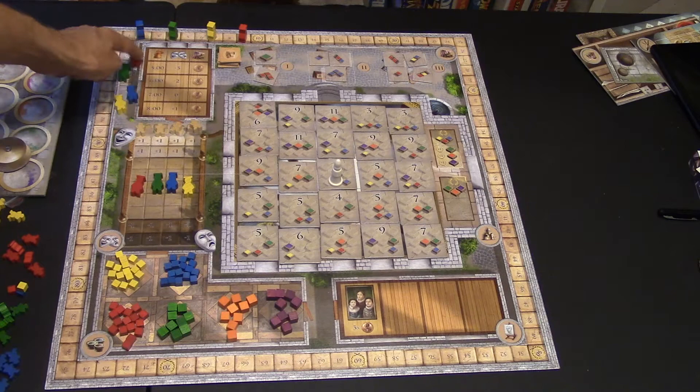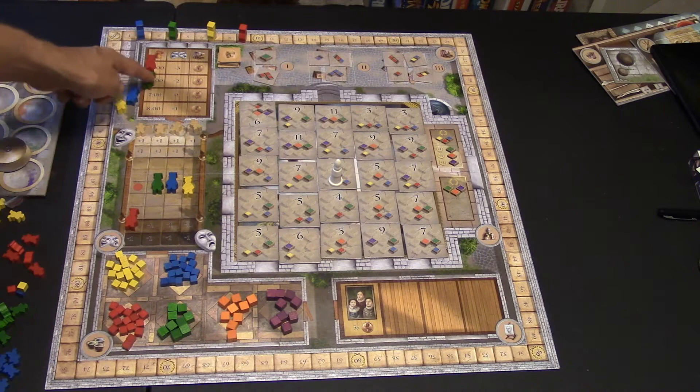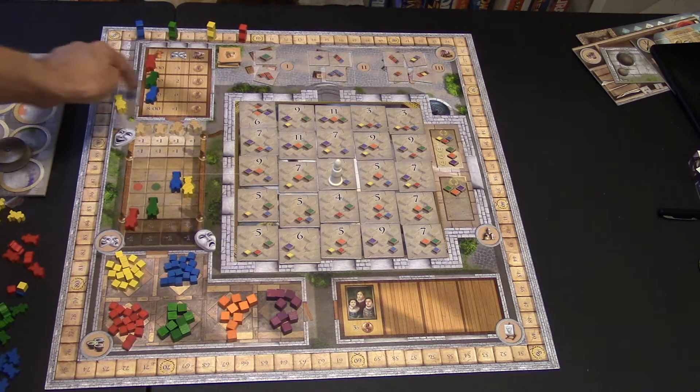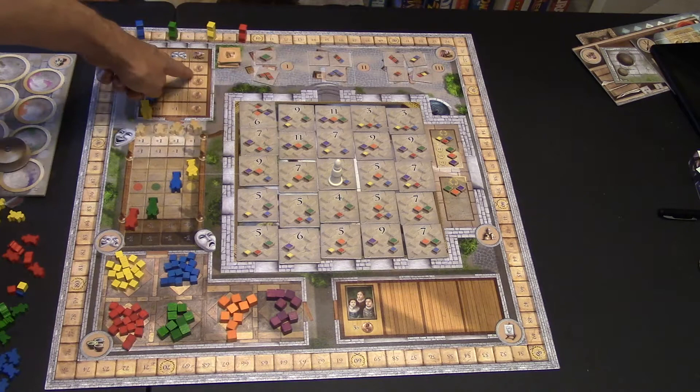If red woke up at five, his people would go down three on the happiness track — that's bad. Green went down two, blue went down one, but he didn't go down any because he woke up at seven. At eight o'clock, you get a plus one. Also, things are expensive early in the morning — four coins per paint tile — but at eight o'clock it goes down to one coin each.